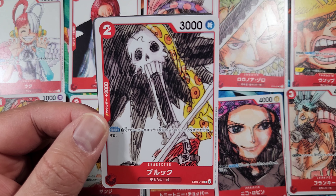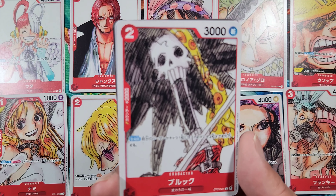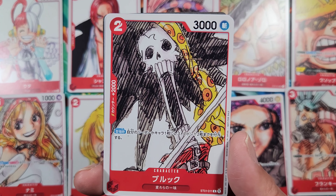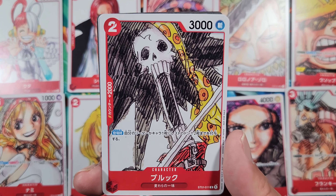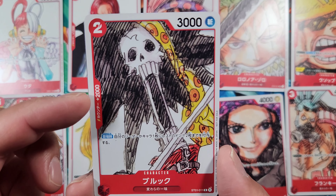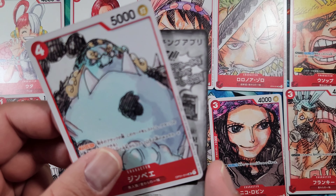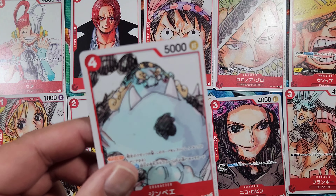Next is Brook, again from the Starter Deck. It's a two cost, 3000 power, 2000 counter — very useful. On play, give your leader or one of your characters two rested DON cards. You can play it for free, great to fill up your field, and it's great as a counter as well. Quite cheap to play.